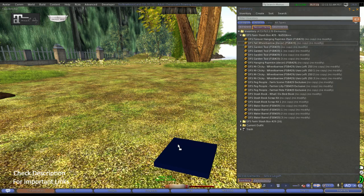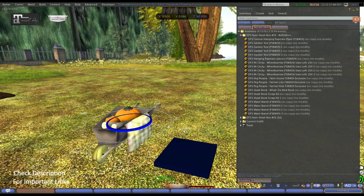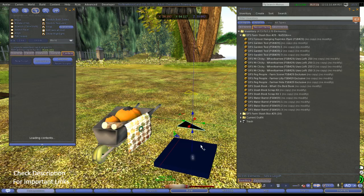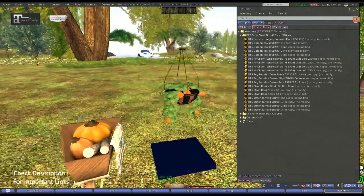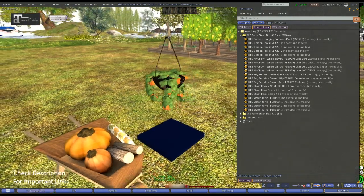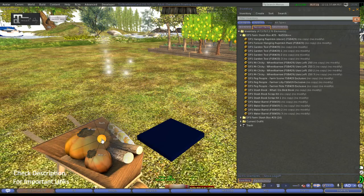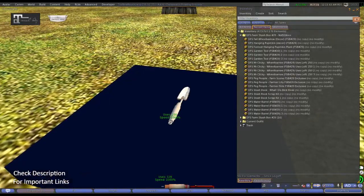We have a couple decor pieces — we have a wheelbarrow here. And then for those of you who don't like to hang your actual useful DFS items up in the air where you'd be floating there while taking care of it, there is just a decor piece of the pumpkin as well. So you have this wheelbarrow and the pumpkin hanger here to go together — that just looks awesome.